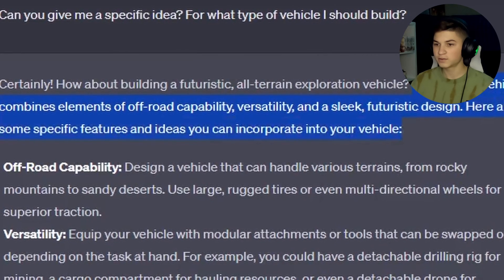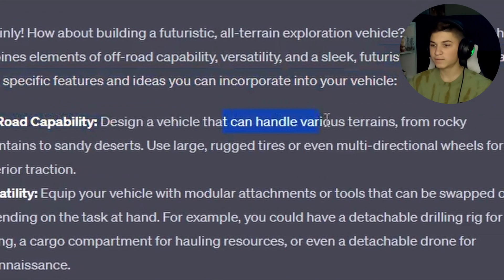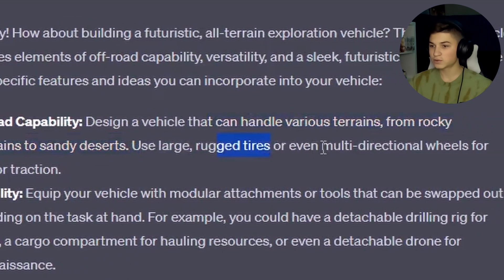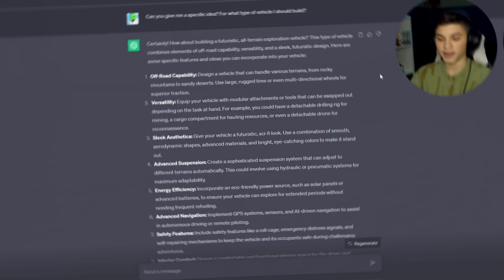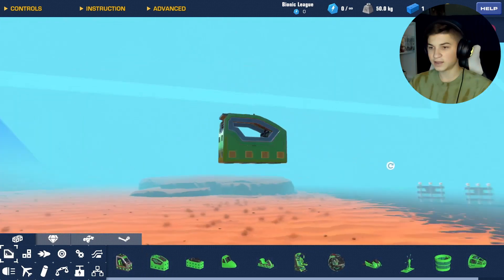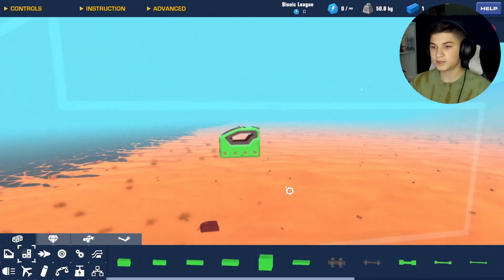We're going to go through each point, maybe combine a few, and start adding things. Step one: off-road capability — design a vehicle that can handle various terrains from rocky mountains to sandy deserts, using large rugged tires or multi-directional wheels for superior traction. Back in Trail Makers, I'm going to go with the armored seat since that's probably the most futuristic looking.